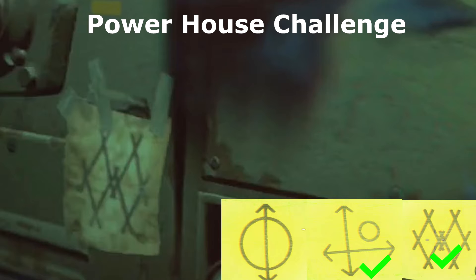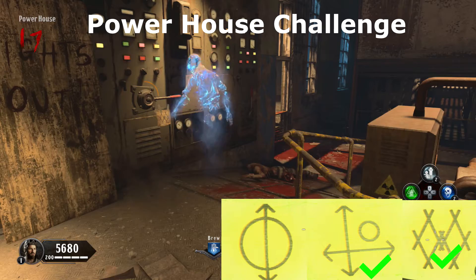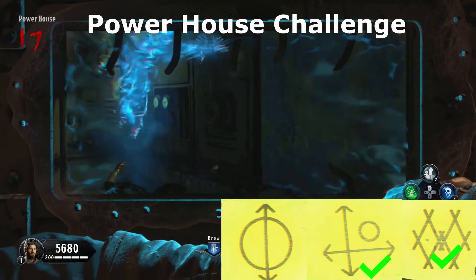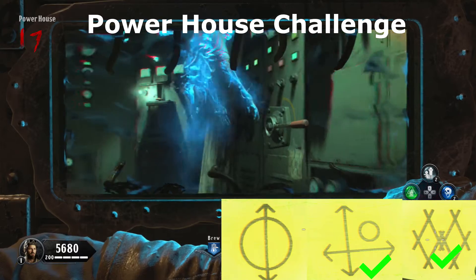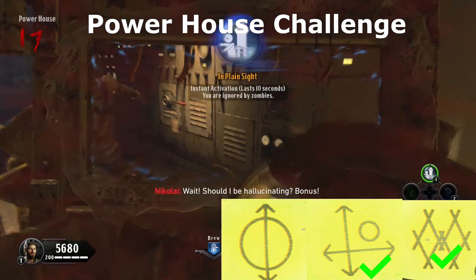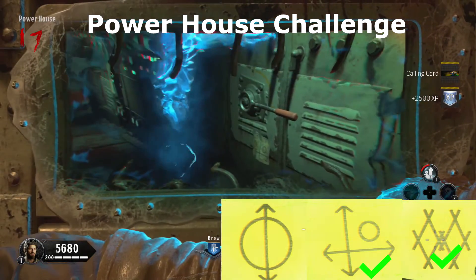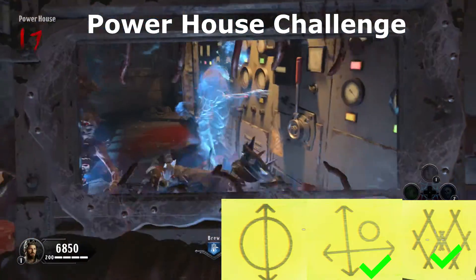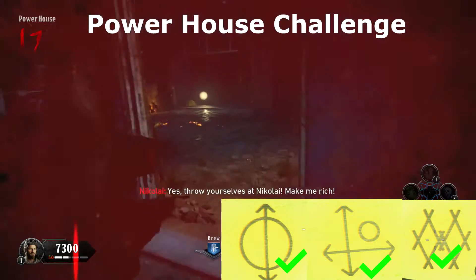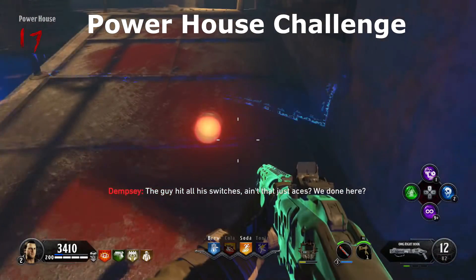That is one out of three done. Watch the ghost return to spirit mode, get your shield out, follow him — he moves from generator to generator and each has a different symbol. When one of those symbols matches yours, spirit blast him again. That's two out of three. Find the final symbol — for me it was the circle with an arrow. Spirit blast the ghost a third time and if done correctly he drops a red orb to pick up. That's that challenge complete.